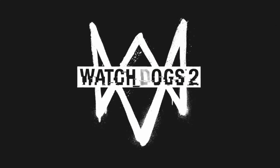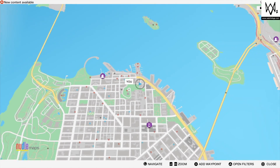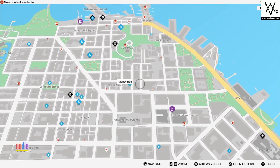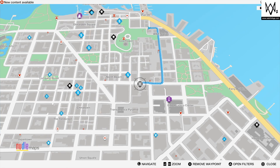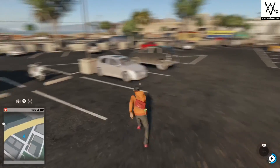Hi guys, welcome to another Pixel Gamer UK video. Again we're looking at Watch Dogs 2, and this time I'm going to show you how to get the jump in a vehicle for 140 meters. Head to this point on the map - you're looking for a really good run-up. The icon is there, it's like a little garage lot location, so you're gonna drive straight up the hill, go up a few little bumps, and you're gonna get over the ramp.